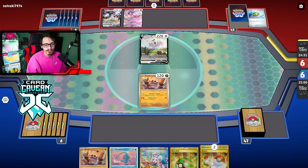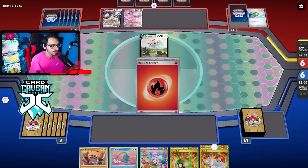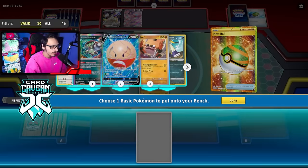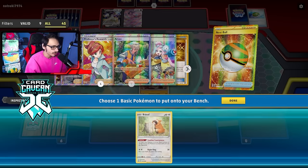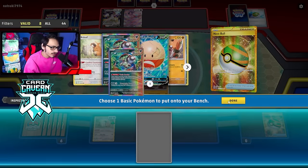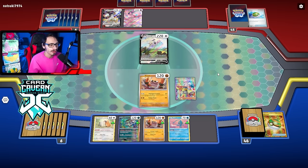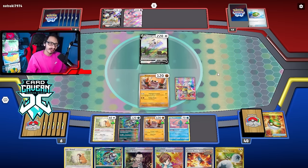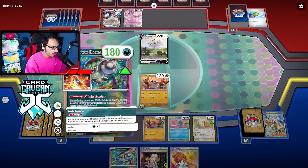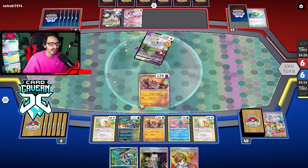There's a Mew. Mew does have resistance to fighting, I think. We do need to get this knockout — hopefully we can pull it off. We prized a Double Turbo, of course. I'll bench Manaphy. They might be playing Delphox V, so I might as well play Manaphy. Give me Double Turbo plus a way to knock him out. Double Turbo. Ancient Booster Energy Capsule. I'll bench Bidoof. We'll Toxic Powder. Turn 1 Knockout, baby. With the Cloth. Bye-bye Arceus.